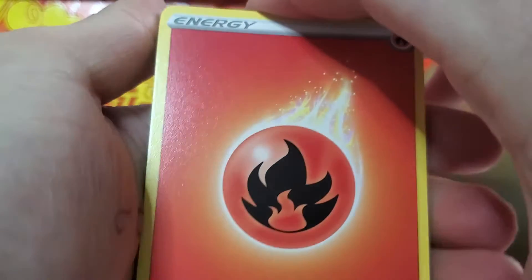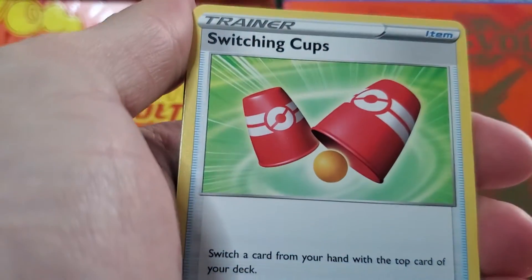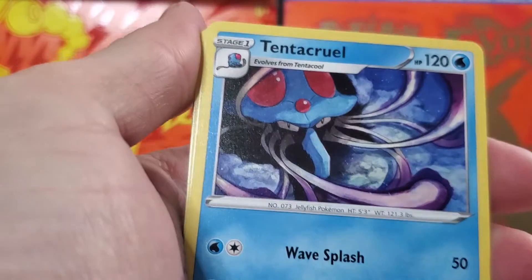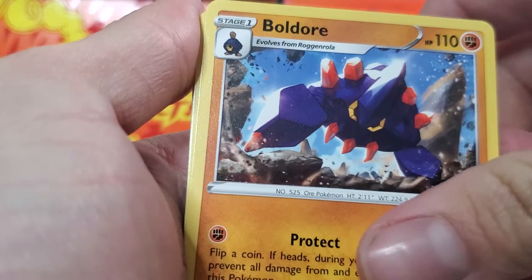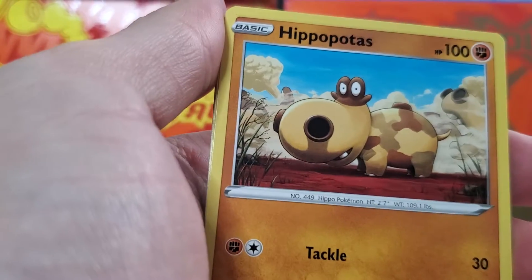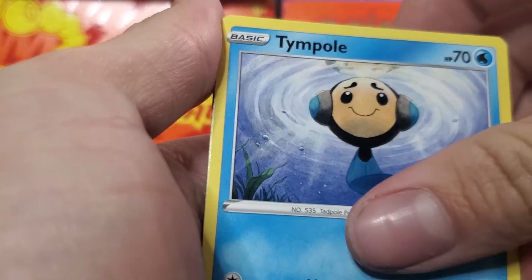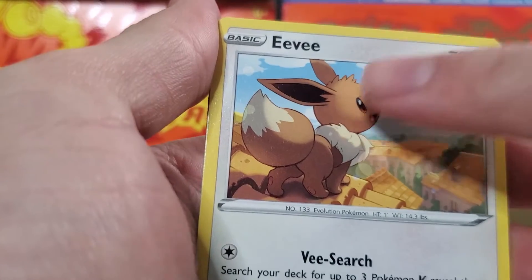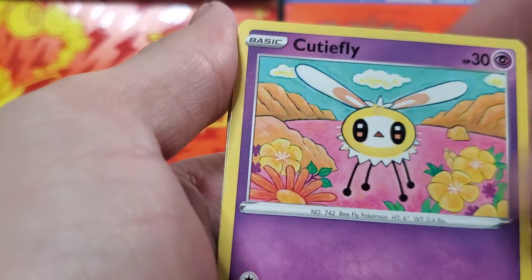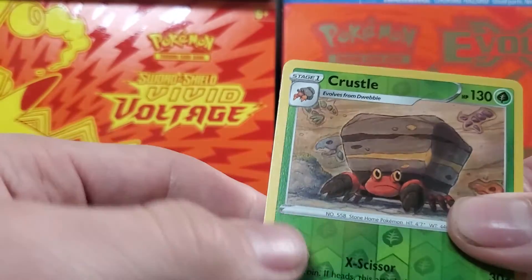Fire Energy — maybe this will be a fire pack. Tentacruel, nice card. Boldore. Hippopotas. Tympole. Litleo. Eevee — always like this card — and Relecanth. Cutiefly. Reverse. Here we go...